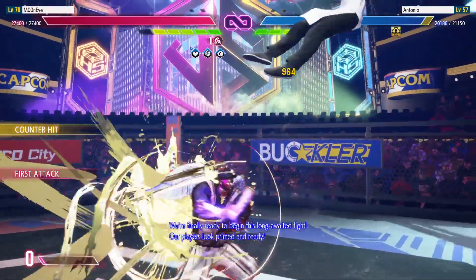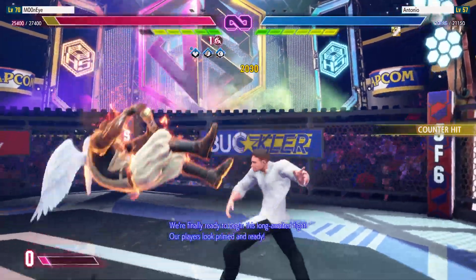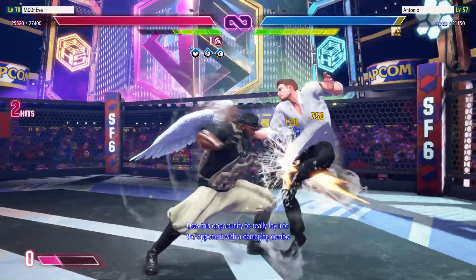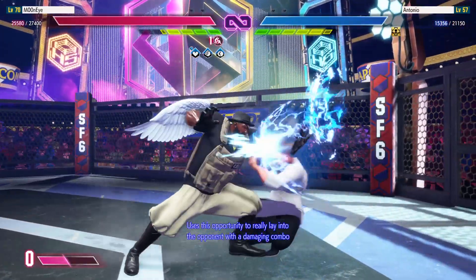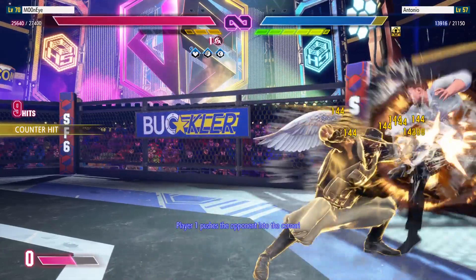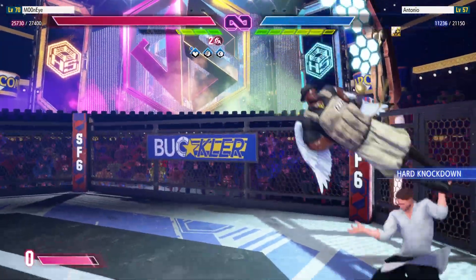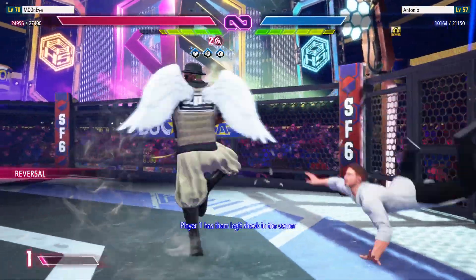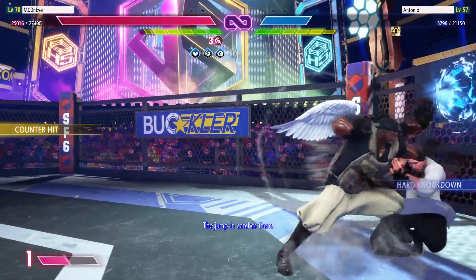We're finally ready to begin this long-awaited fight. Our players look primed and ready. Loses this opportunity to really lay into the opponent with a damaging combo. Player one pushes the opponent into the corner, gets the jump-in. Player one has them legit shook in the corner. The jump-in catches them.